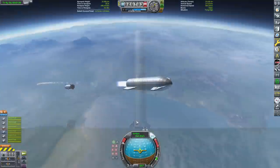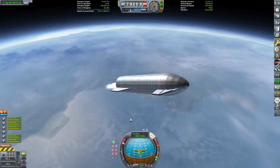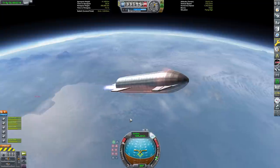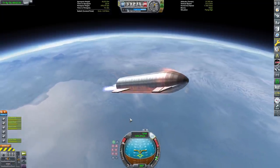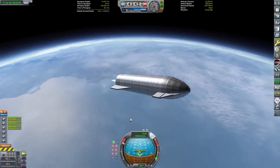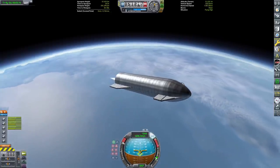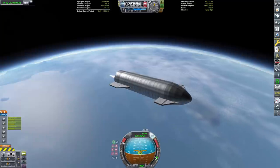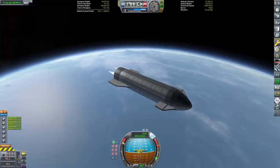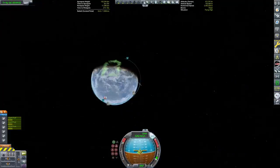Now we can get Starship into orbit — this is the part I'm most proud of. Starship initially lights all six engines once you separate, then use action groups to shut down the sea-level engines one by one as you get higher. I turned off the first sea-level engine about 20 seconds after separation, the second when I crossed 1,000 meters per second, and the third at around 30-40 kilometers altitude. Then we're burning on vacuum power only and getting into orbit.